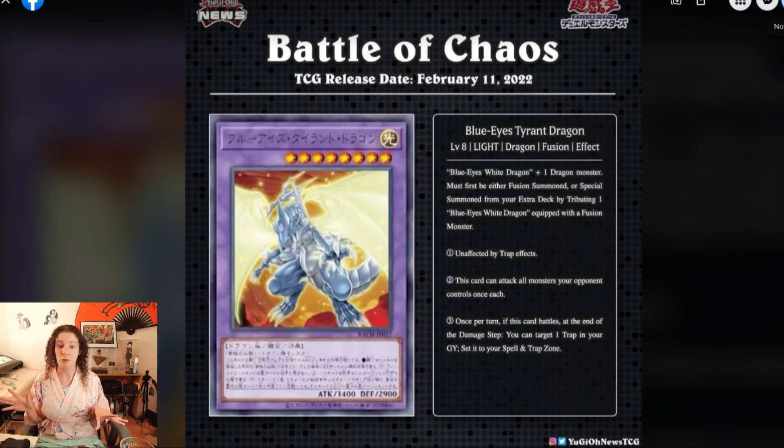This card can attack all monsters your opponent controls once each. The original Tyrant Dragon could only attack twice providing there's an additional monster on the field, but this one can attack all of them. As long as they're weaker than 3,400 attack — which is a pretty big beat stick — bye-bye monsters. And three: once per turn, if this card battles at the end of the damage step, you can target one trap in your graveyard and set it to your spell/trap zone. So if you have the Ultimate Creature of Destruction trap in your graveyard already, you can take that out and set it, giving you immunity. I don't recall that effect in the anime — it was just a fusion between Tyrant Dragon and Blue Eyes that attacked multiple times.